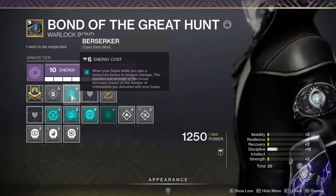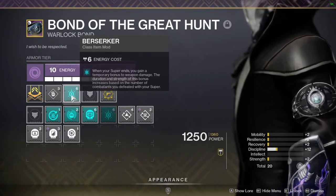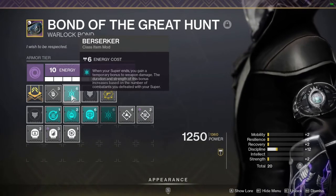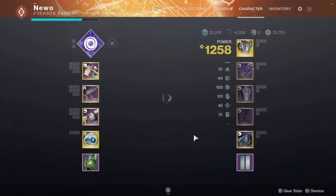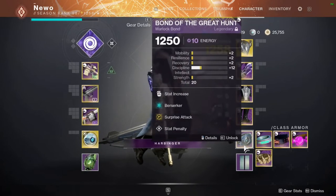On my class item I'm using Berserker: when your super ends you gain a temporary bonus to weapon damage, and the duration and strength increases based on the number of combatants you defeated with your super. So if I throw my Nova Bomb and kill five enemies, I'll get a damage boost displayed on the left side of my screen — a 35% damage boost equivalent to Weapons of Light — lasting roughly 10 seconds. It's an easy mod to use, nothing gimmicky.